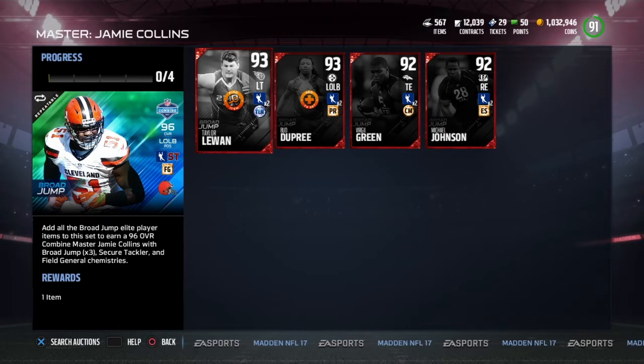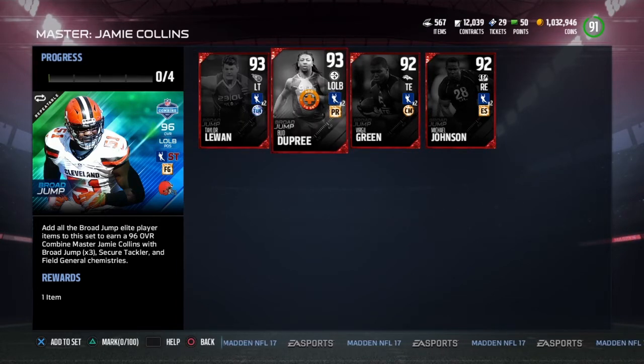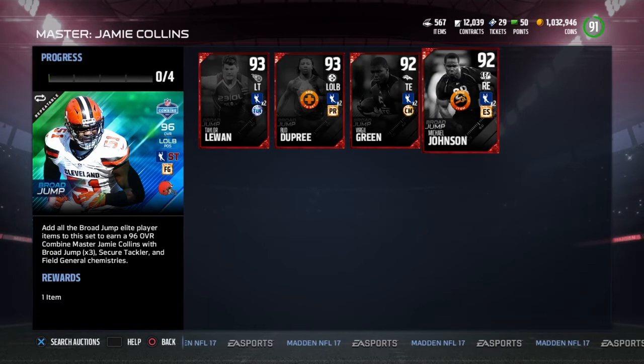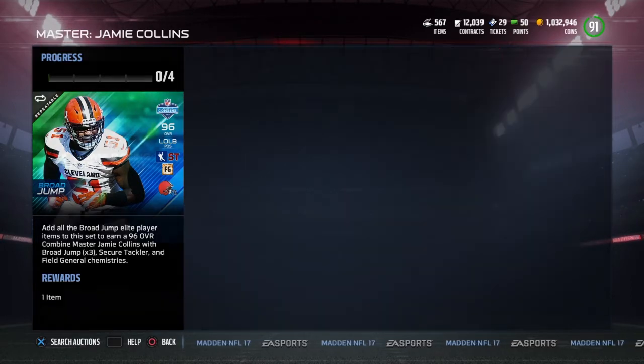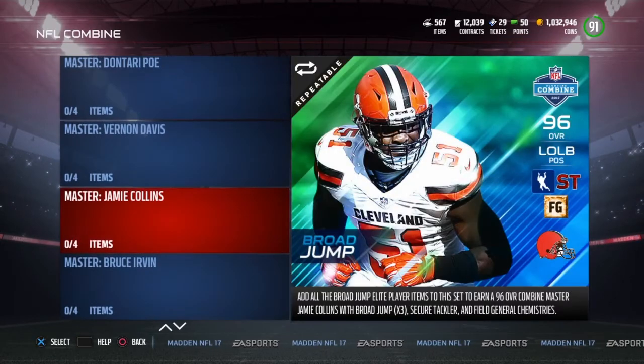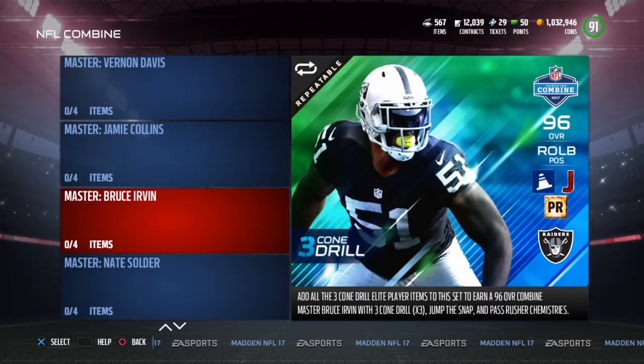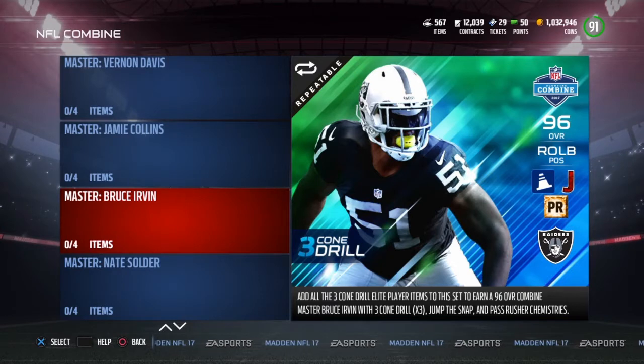For the Broad Jump, they've got Taylor Lewan, Bud Dupree — we'll check the price on that in a second — Virgil Green, and a Michael Johnson. The limited time card for the Broad Jump is a Ryan Shazier — another Ryan Shazier card, so that's got to be pretty damn beastly. Also guys, Ultimate Legends is dropping tomorrow. Hopefully they're really good — if they are, we're opening packs.